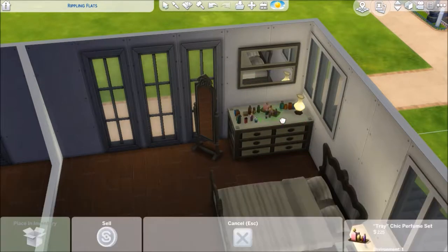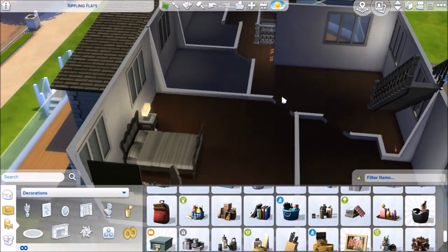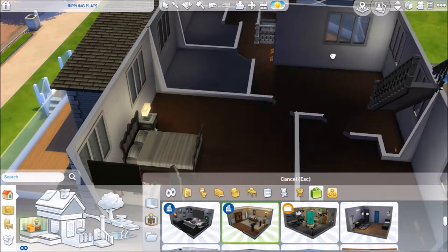Here we go, the bedroom. The dad's a wannabe politician — he needs to always look his best, in case he has to do a press conference or whatever. And yes, I did take items from pre-built rooms — it just helps me get a sense of it and helps me fill out the spaces sometimes.